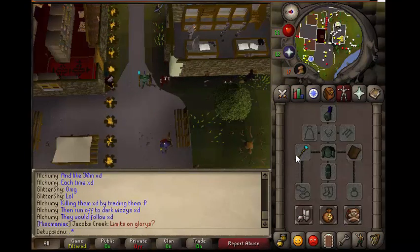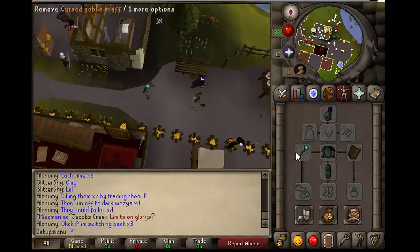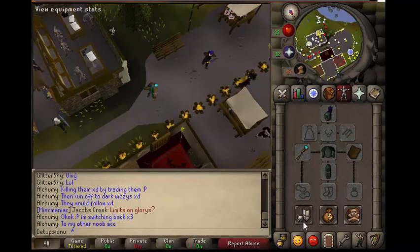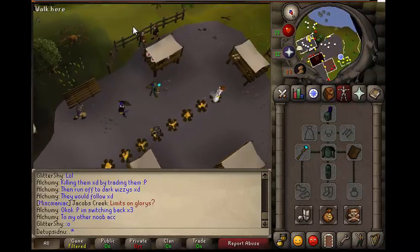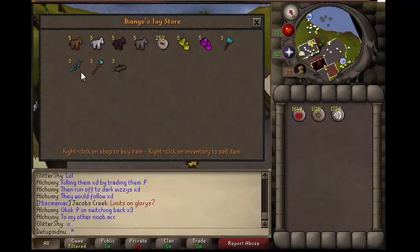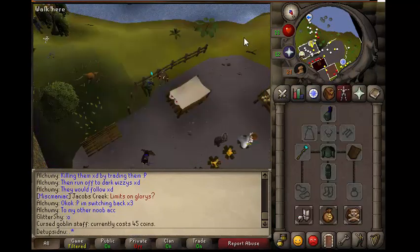You want to come over to Draenor, over by Lumbridge. If you don't know where Draenor is, I suggest you check out the world map. Anyways, you want to come over here to Draenor and find Diango — there you are. And you want to buy a cursed goblin staff. They are only 45 coins each. I've already got one, no need to buy another.